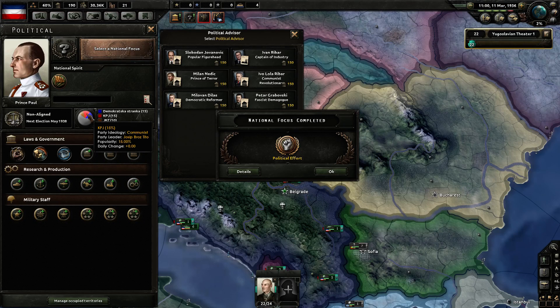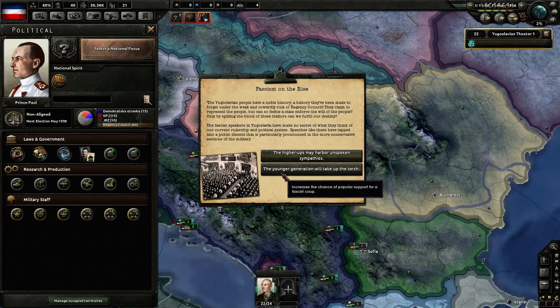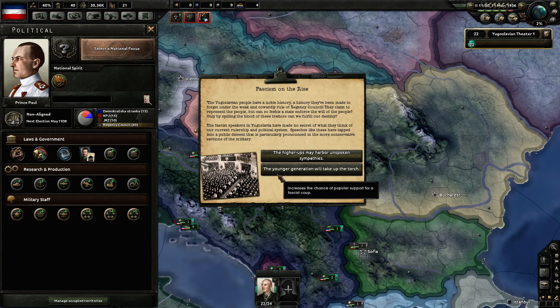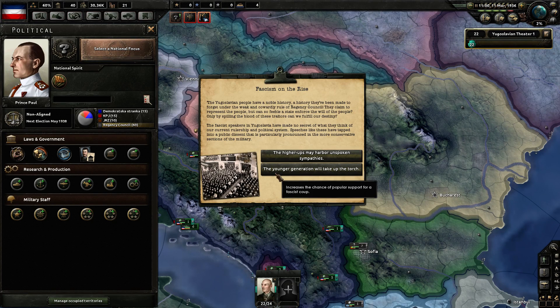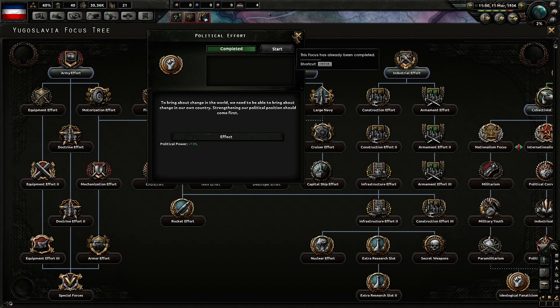Right now we're only 10% fascist, 15% communist, and 15% democrat — mostly Regency Council. So we're going to go fascist. I'm going to try doing a younger generation. I've seen this works out pretty good, usually. I know that the option to have a civil war happens if you choose younger generation or take up the torch. I've never chosen the option below yet — I want to see what happens. I found that doing the younger generation also seems to speed up your conversion to a fascist regime, though I'm not sure if that's absolutely the case or just chance.